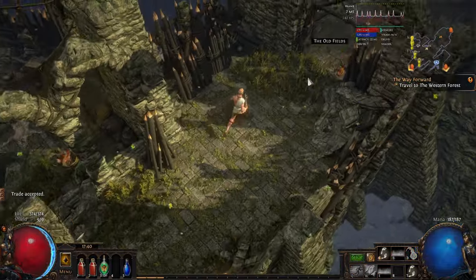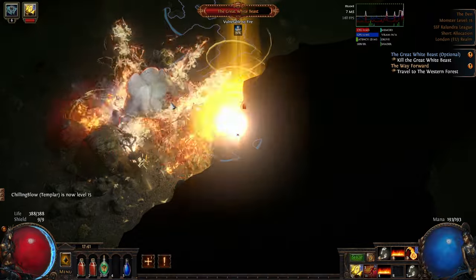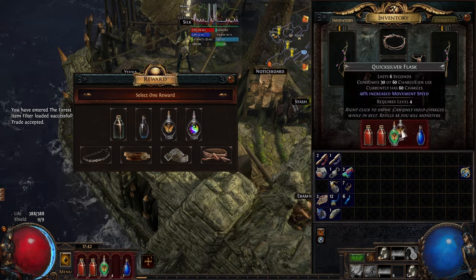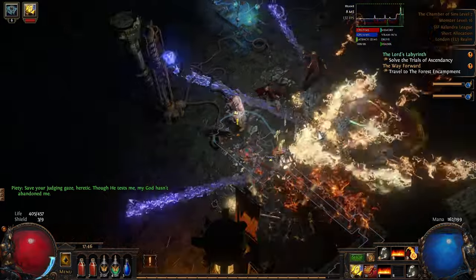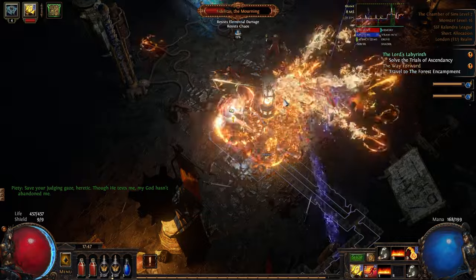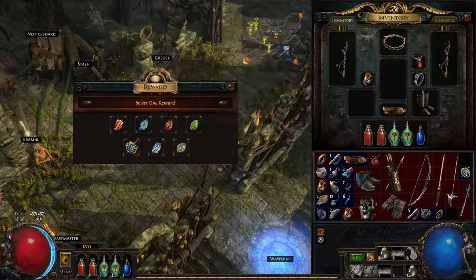Once in Act 2, head out of town to the right-hand side. This will take you through the fields. If you don't have a second Quicksilver Flask yet, drop a portal in this area so you can come back and complete the den. Once you've located the Crossroads waypoint, we're going to head upwards to the Chamber of Sin. In here, find the centre, and the waypoint will point to the exit. Now in the Chamber of Sin level 2, all we need to do is find and destroy Fidelitas. Once he's utterly destroyed, grab the Baleful Gem from the Crafting Bench and head back to town.